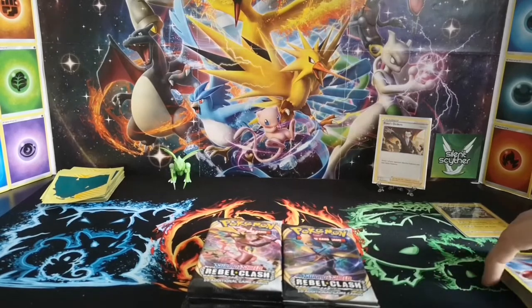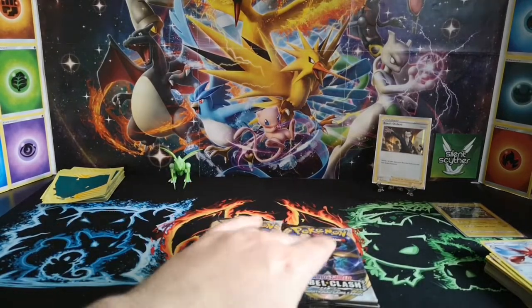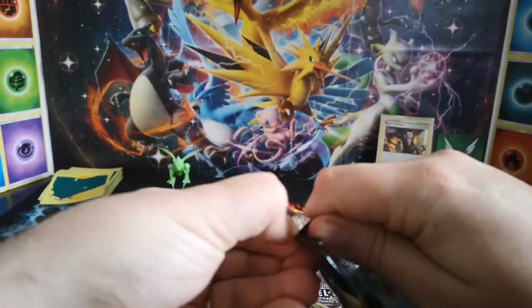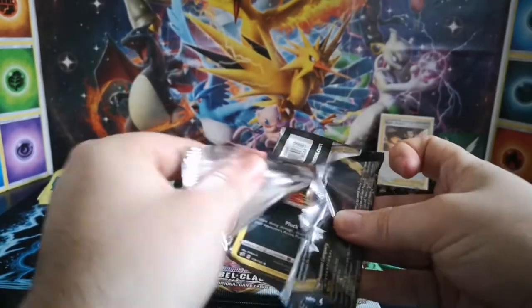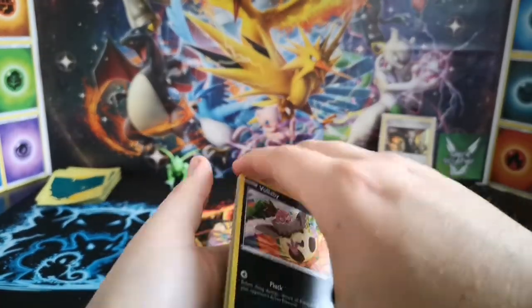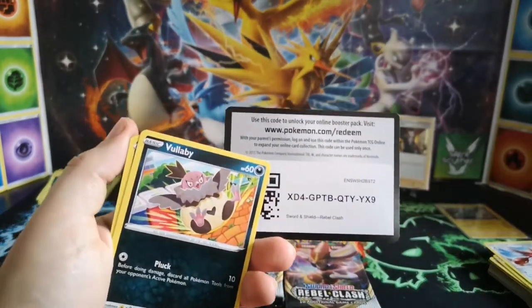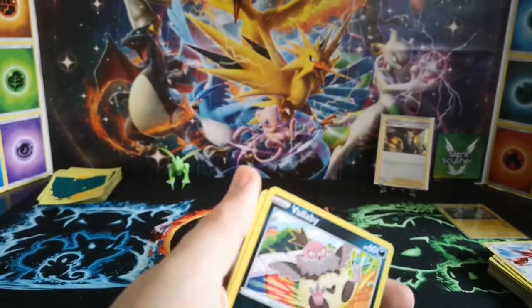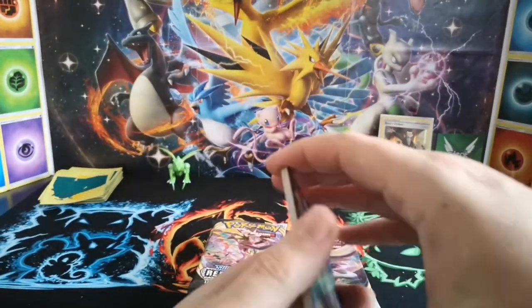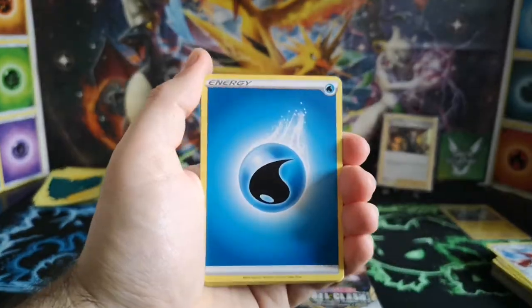A couple of those I'll probably try and send off to PSA just to add to my collection. I think that's what I'm going to do whenever a Scyther and a Scizor comes out in a set — try and keep what I think is a PSA 10 version and send it off. I'll keep you guys up to date and let you know if it comes back as a nice 10.